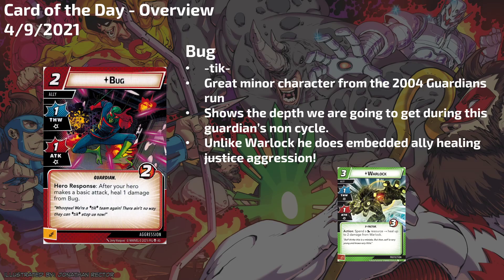We talked about Warlock before — not in this series, but on the podcast — and I was kind of down on Warlock: a three-cost ally that only has one-one stats, and yeah, you can heal him, but you have to spend resources on him turn over turn. So eventually you've paid seven for this ally that's barely removed seven threat, and it seems extremely lame.